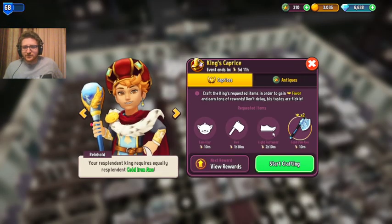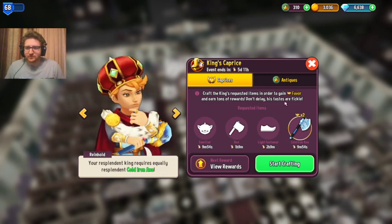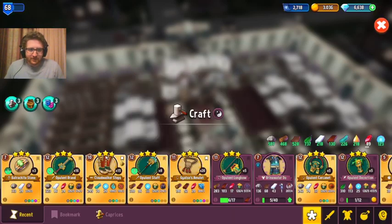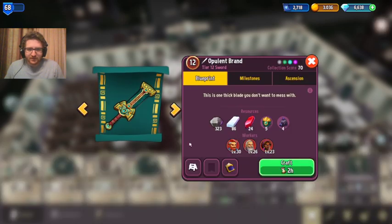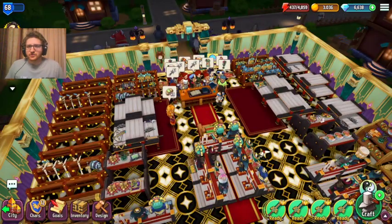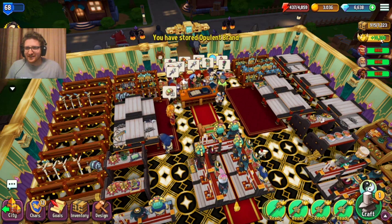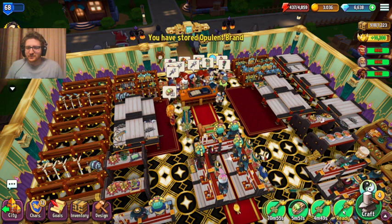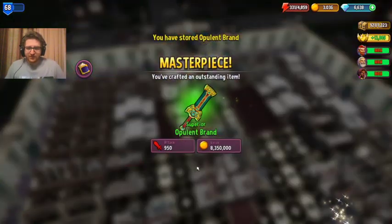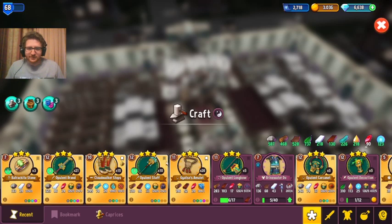What I like to really take advantage of is sometimes you have a 2x multiplier on things like sword, boots, weapon, axe, and whatnot. What I crafted recently normally shows 5,000 points, but sometimes it does 2x, so I just rush craft these. As you can see, each one I've crafted gives me 10,000 points — or even 12,000 — which is insane.